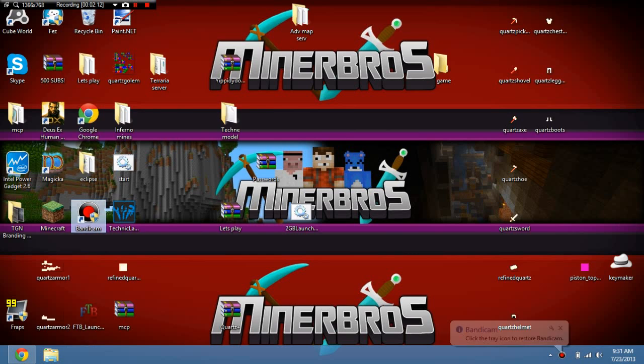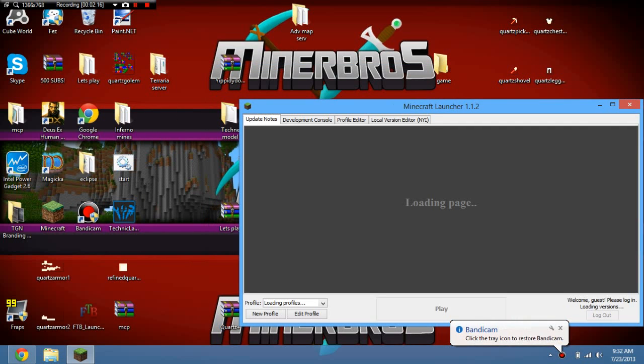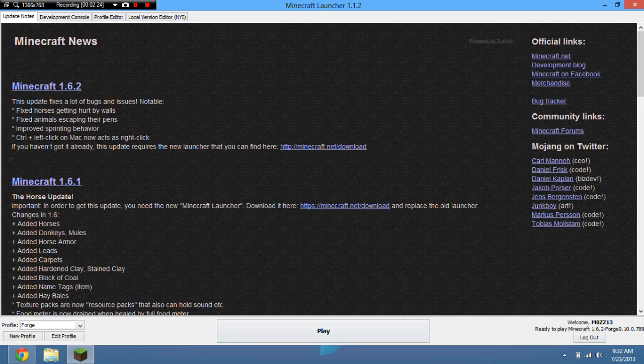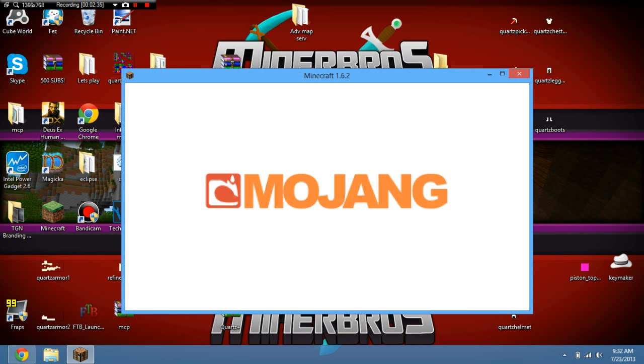Let's just prove that it is installed. Just play as myself, full screen, and play. Make sure you select 1.6.2 as well in the bottom corner where you can select it, otherwise you'll be launching on a totally different version. Alright, here we go.